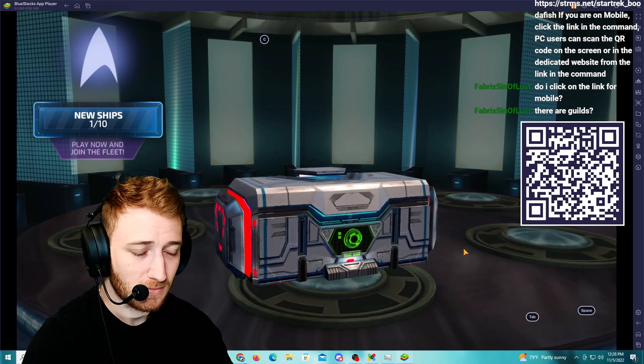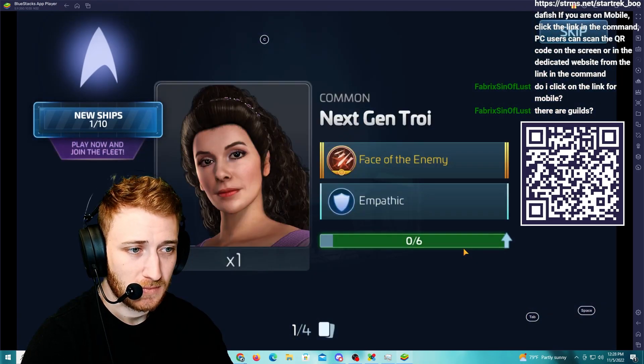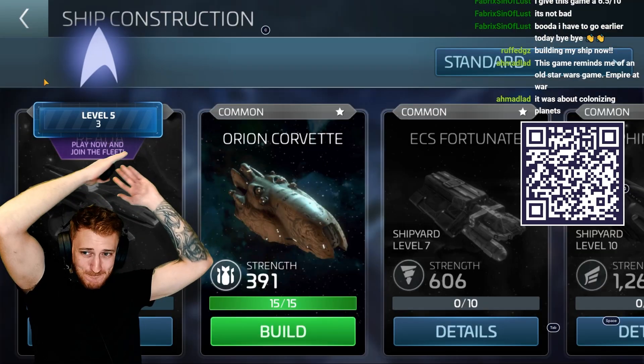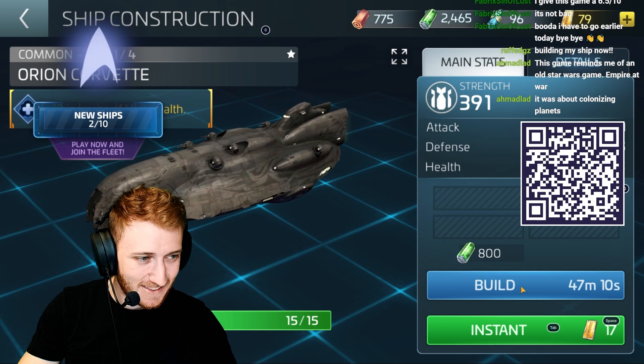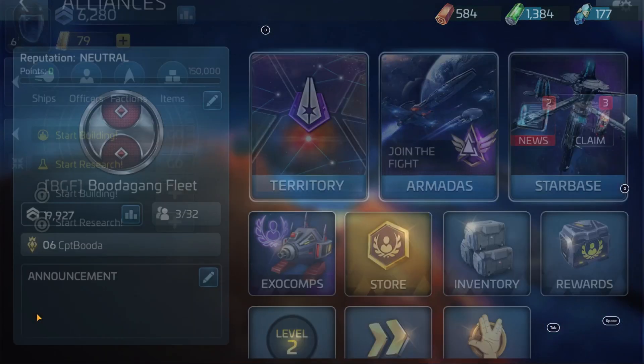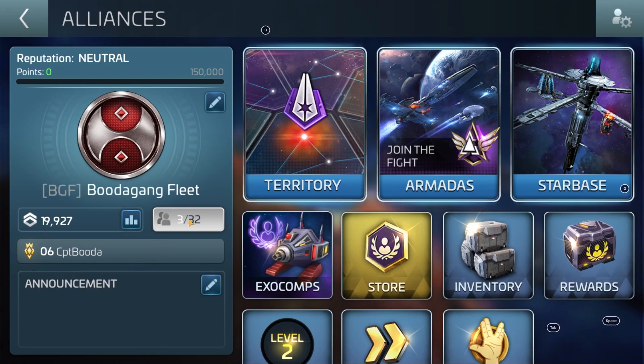Even if you're not a Star Trek junkie, I highly encourage you to check the game out via my link in the description or the barcode on the screen. Build your second ship before making your final judgments on the game. Join the Buddha Gang Fleet Alliance shortly after making an account so we can fill those 30 crew slots and leave our Buddha Gang mark amongst the galaxies. Looking forward to seeing you up in space — let's get back to the video.